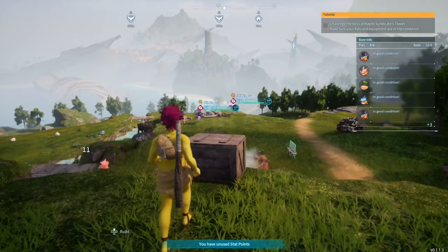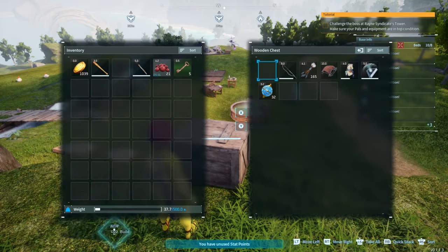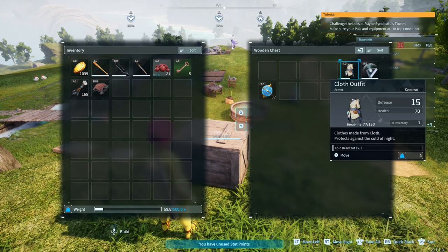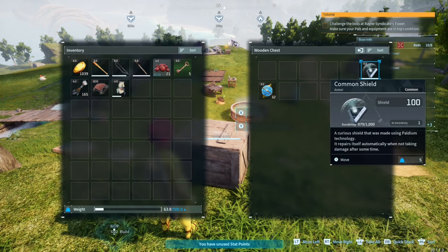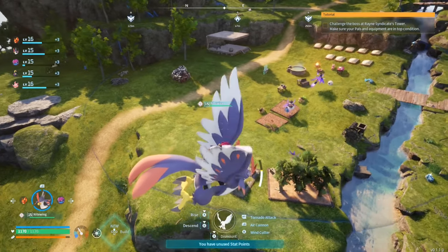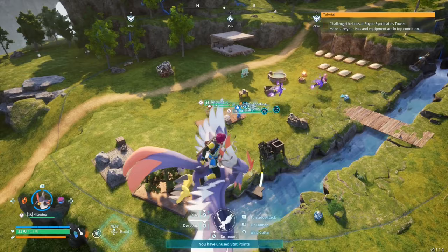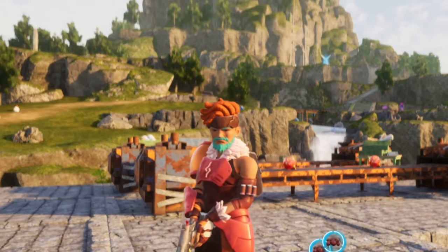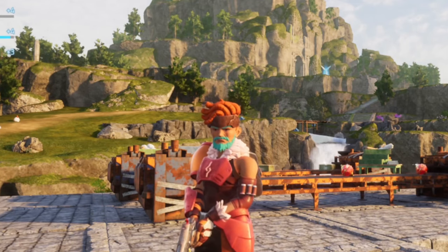This is where it starts to get easier. Begin working on crafting the bat, three-shot bow, at least 100 arrows, a common shield, normal parachute, cloth outfit, and more pal spears. You can continue to work on your base levels as you do this if you'd like, or you can ignore it till you're at level 20. Once you have all these things crafted and equipped, you're going to want to go after the rest of the pals in the starting area.